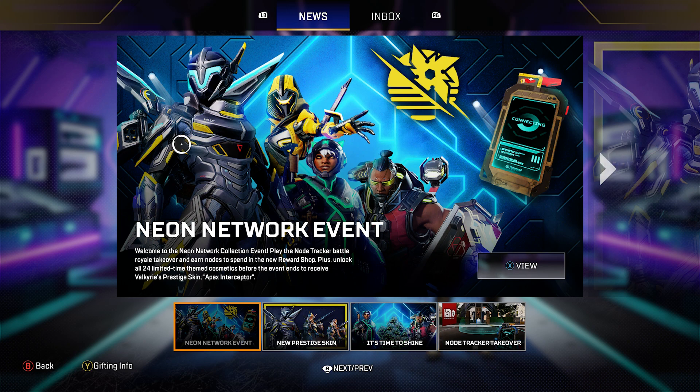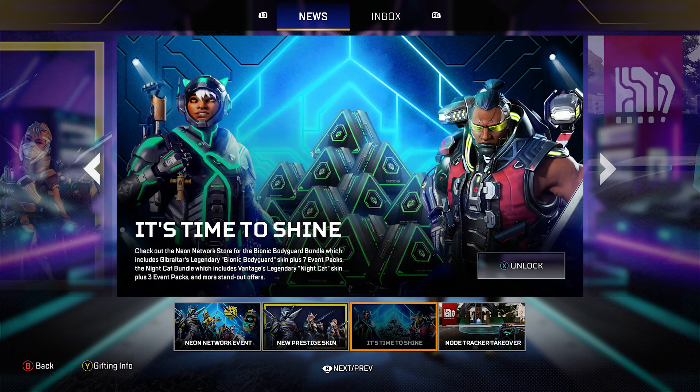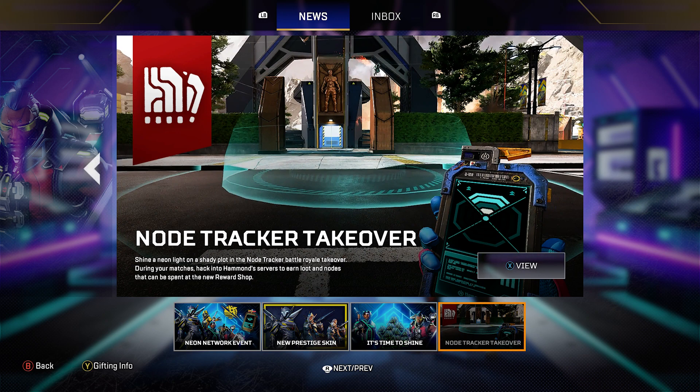Welcome everybody to Apex Legends — the newest event has arrived. It's the Neon Network event, and it goes for the next 13 to 14 days, starting today for the rest of the season. There's a new prestige skin, a new revamp of the rewards tracker, and a node tracker takeover.